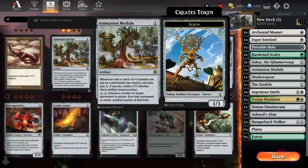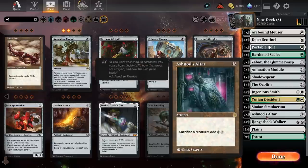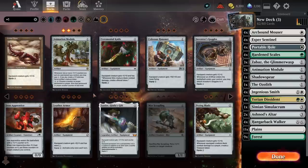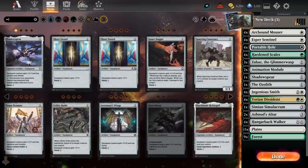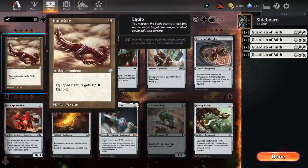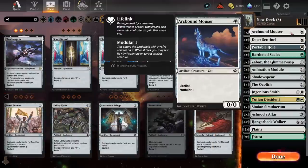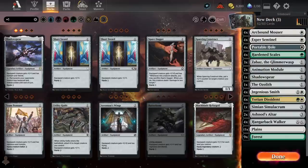Animation Module is honestly a card I could see going up to 3. Typically I don't really want more than one or two, but when paired with Ashnod's Altar it provides a decent mana sink, so going up to a third Animation Module is definitely something I'm considering. Shadow Spear is also a card I'm tempted to put in the sideboard as a one-of, so in matchups where Lifelink is very relevant you have an additional one — although we already have Arcbound Mouser.